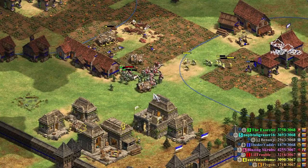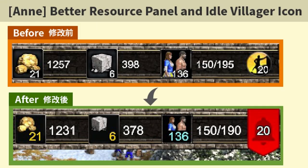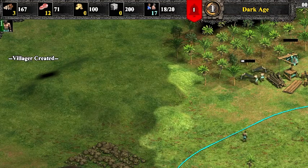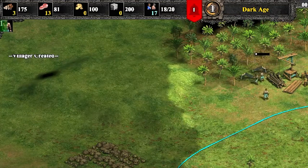The third mod I want to recommend is a subtle one, but it's one that I think has been done extremely well — another great mod from nhk: the Better Resource Panel and Idle Villager Icon mod. It has increased the font size and color of the resource panel and made the idle villager indicator significantly more obvious, helping with resource count awareness and economy management respectively.